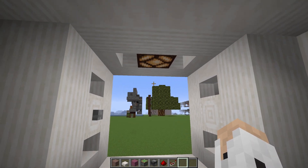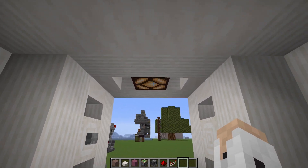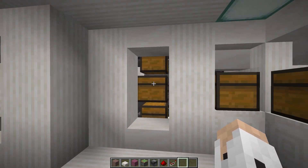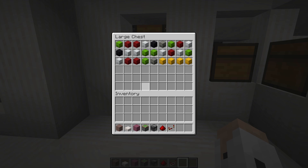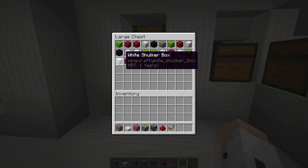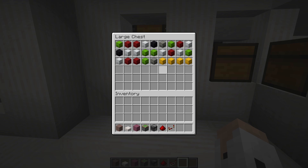The bug occurs when you are using the stop mode — when the light is on, this is when the machine stops when it finds the first box with your item. So if I were to search for sticky pistons, it would stop right away because the first box is a sticky piston. But it's a very specific case when this happens.